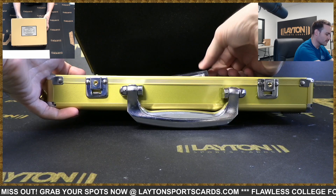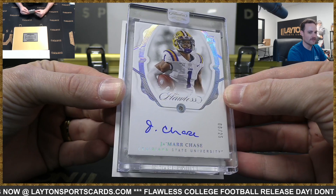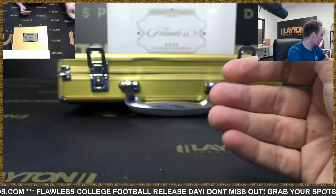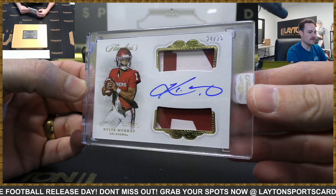Rookie Diamond relic auto — Jamar Chase, 6 of 25, AFC North. I couldn't decide which one to do first, but I went in this direction: Kyler Murray dual patch auto to 25, NFC West. There you go, Carrie — nice, Kyler.